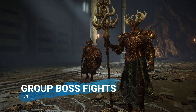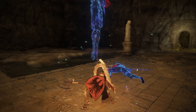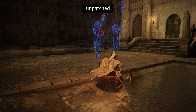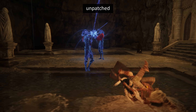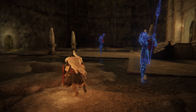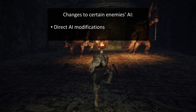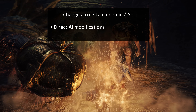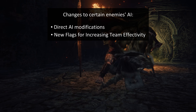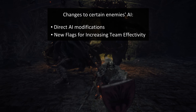Number 1: Group Boss Fights. At number 1, we actually have something with a pretty major impact on gameplay. In patch 1.04, several of the duo and trio boss fights have been altered to be a lot more forgiving. Several bosses have had their AI modified so that they're less aggressive when they're not the primary attacker. And new flags were also added to their AI that altered something called Team Effectivity, which reduces the number of enemies that are allowed to be considered a primary attacker in the first place.